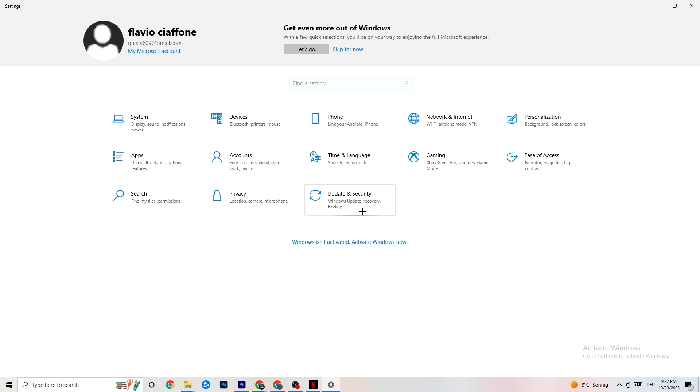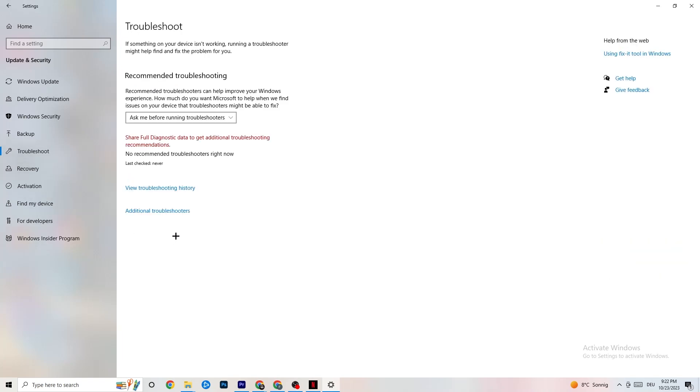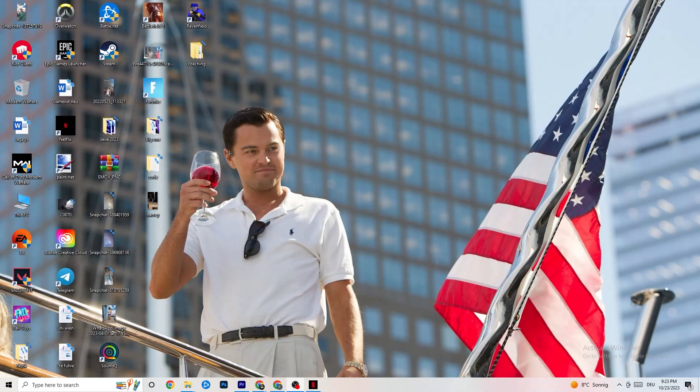Next, click on Update and Security, then stay on Windows Update. This may sound basic, but trust me — updating every driver on your PC will help a ton. Click Check for Updates. Mine was last checked today, so I don't need to update, but some PCs don't have this automated, so you may need to do it manually. Update your Windows and you'll be fine. Afterwards, click on Troubleshoot, where your operating system can find any broken data that's harming your PC and repair or delete it.